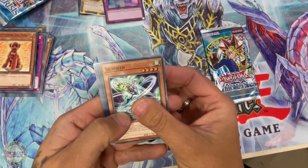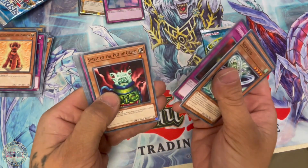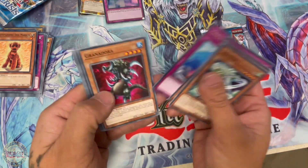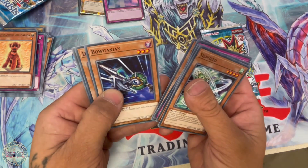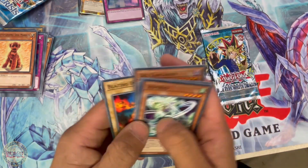Invasion of Chaos: Silphide, Pinch Hopper, Energy Drain, Spirit of the Pot of Greed, Compulsory Evacuation Device, Grandora, Burgundian, Des Kangaroo, and Blazing Inpachi.